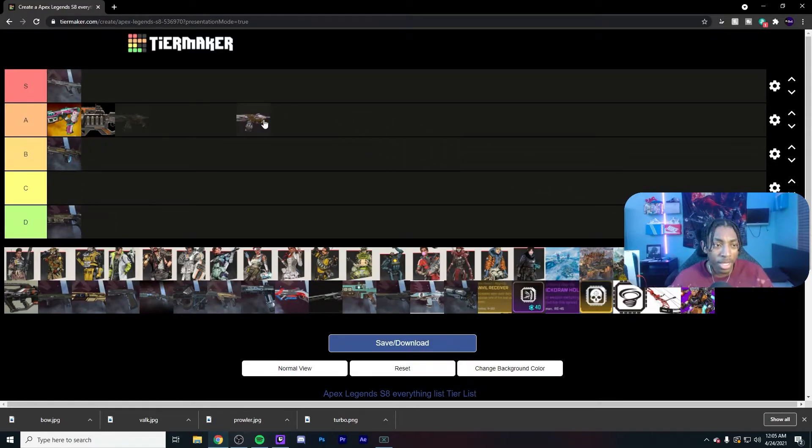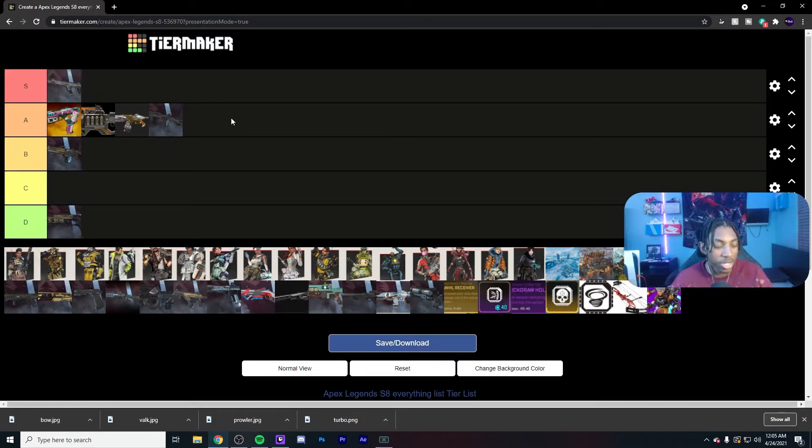The EVA-8 with the massive nerf going down — I might rearrange this at the end of the guns section, but it is still the best shotgun. G7 Scout is A tier — the versatility is there, it's purely mid to long range, the hipfire is really good, but if you miss one or two shots up close you're fried because someone's using a Volt, 99, 301, or a Wingman.